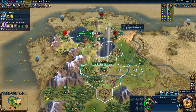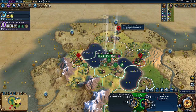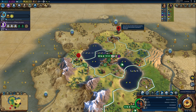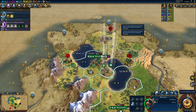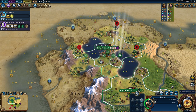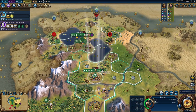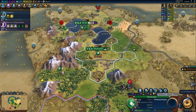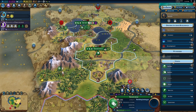The combo of spearman and archers is working pretty well, but we need to be really aggressive and not give them any room for pillaging — even if it's very difficult. I need to destroy this camp as soon as possible. Now we have another builder. Let me check Shanghai — we have one to three already. We need amenities absolutely, or this is going to be very bad.